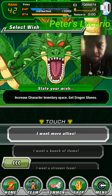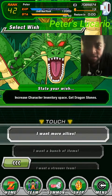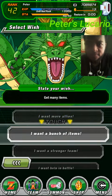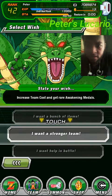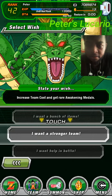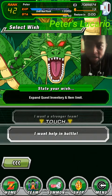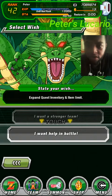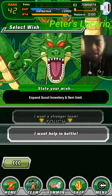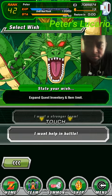The wishes are: I want more allies — increase character inventory space; get Dragonstones — I want a bunch; I want more items; I want a stronger team — increase team cost; and get rare awakening metals, that could help. Also: I want help in battle, expand quest inventory, and item limit.